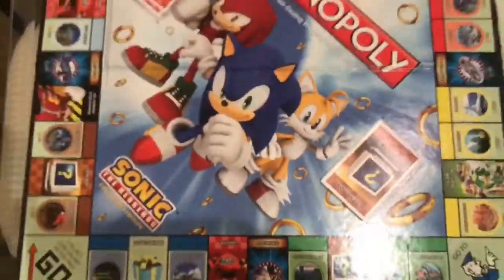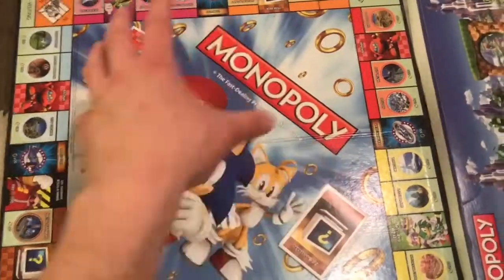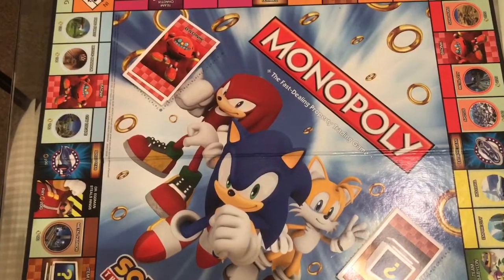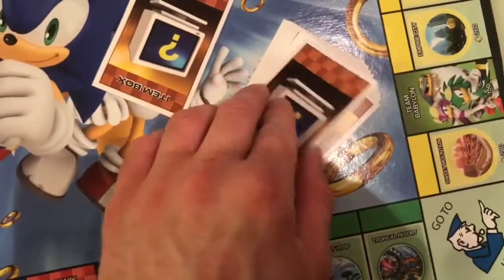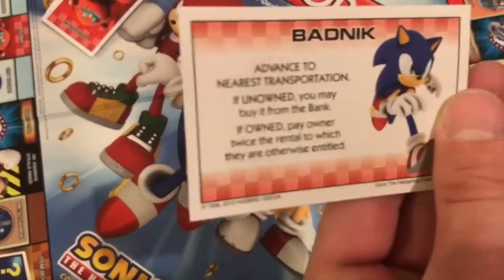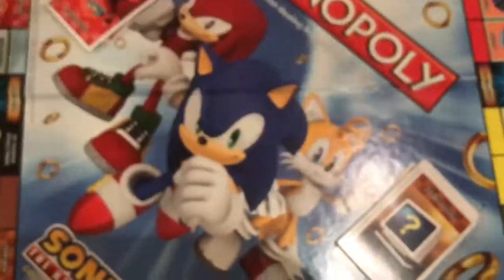Closer look at the board — big picture in the middle, just Sonic, Tails, and Knuckles. I think they could have added a couple other characters; the Nintendo version has pretty much every Nintendo character from all their franchises in the middle. Instead of Chance and Community Chest, you've got Item Box and Badniks, and the cards say things like: Take no damage from a final boss, Collect 200 rings, Clear a challenge act, Collect 10 rings. A lot of them are the same as the classic game, just with slight variations — you still get the same amount of money, a jail-free card, and advance transportation cards.